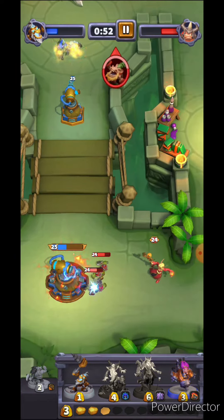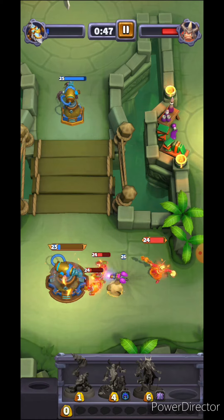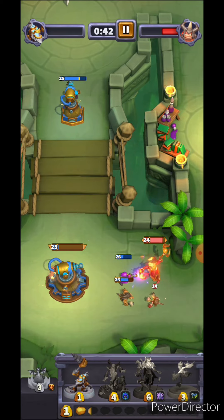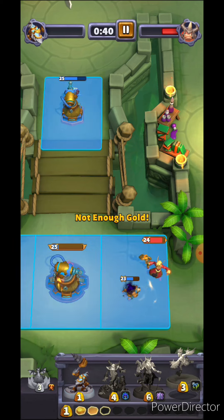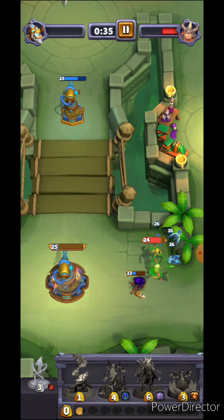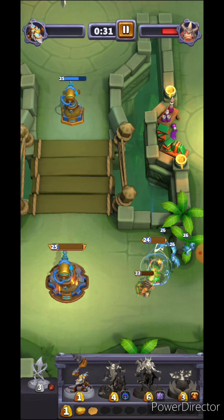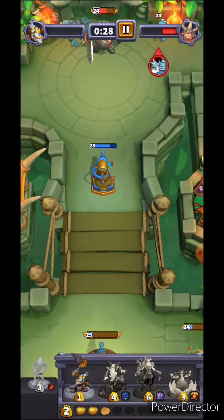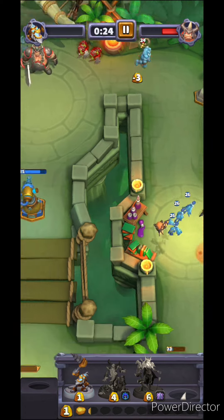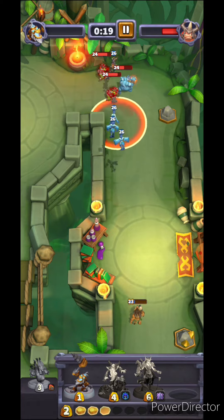I'm pretty much screwed — what am I going to do now? Thankfully I had a stun, then another stun, and it redirected the enemies. If I didn't have that mini and a Quillbore to tank, I'd be one shot away. I should have been paying way more attention. But somehow I managed to save it solely because the stun redirected the enemies.